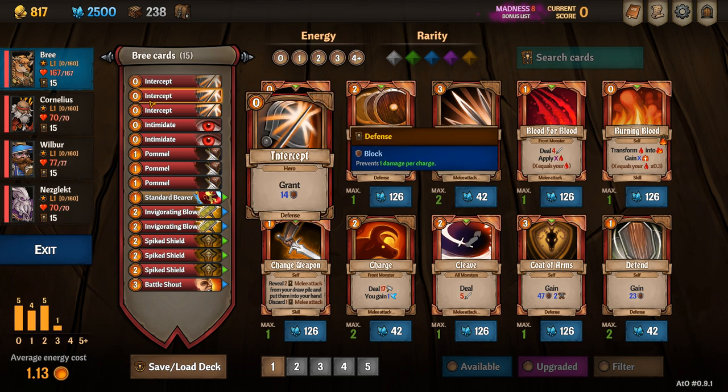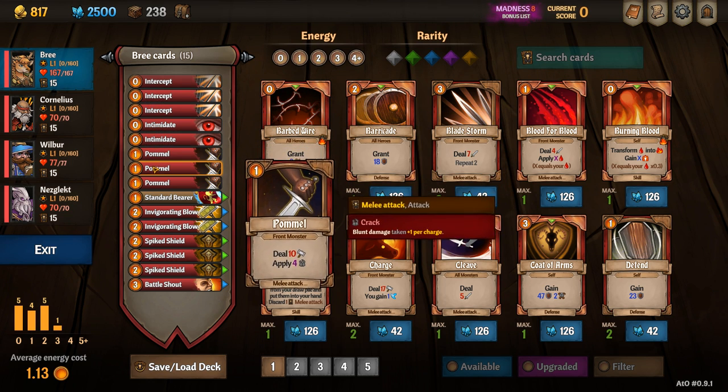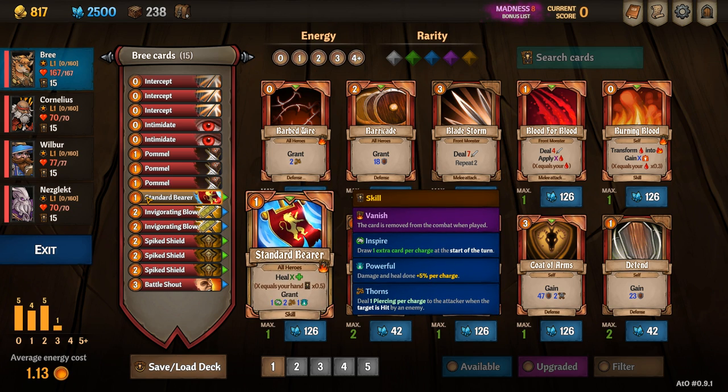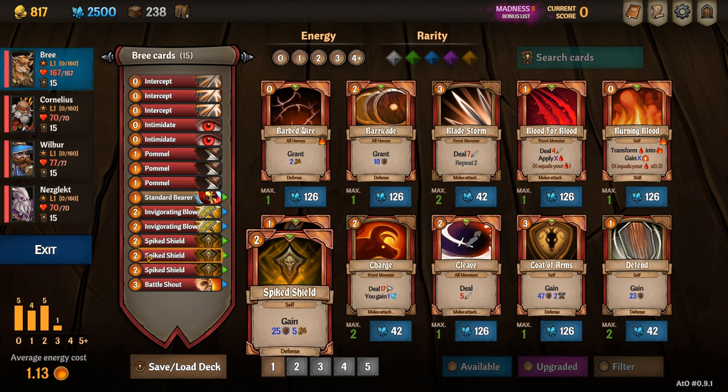Bree's starting deck consists of three intercepts, two intimidates, three pommels, the unique card Standard Bearer which heals and buffs the team, two invigorating blows, three spike shields, and a battle shout.